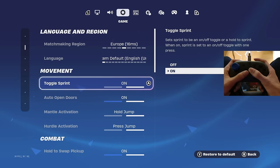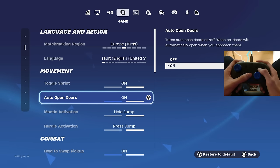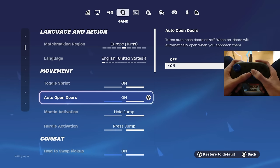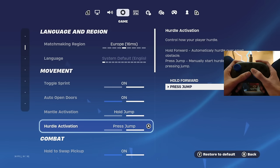Toggle sprint you want on, of course, if you're using my binds. Auto open doors should also be on — that way if you accidentally edit a door, instead of having to press a button like Y to open it, it'll automatically open.